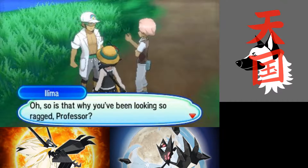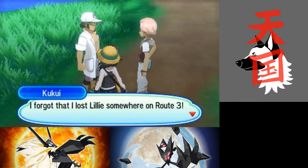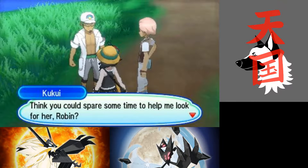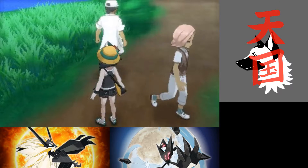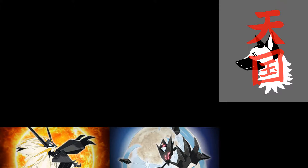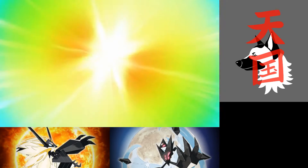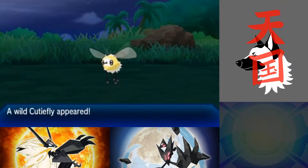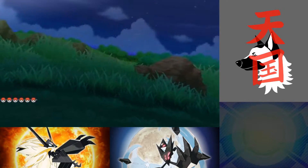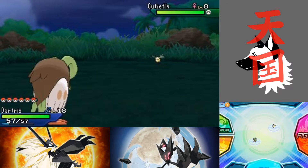I heard there's a way, at least from the trailer, that Rotom could actually give you another Z-power move, but I don't know how that works. Maybe it's one of those Rotom tokens that he uses here. Later, cousin. I wonder if the berries are back. Nope. The Cutiefly! I don't really need one — I already caught one earlier, so I'm just gonna go ahead and run away.